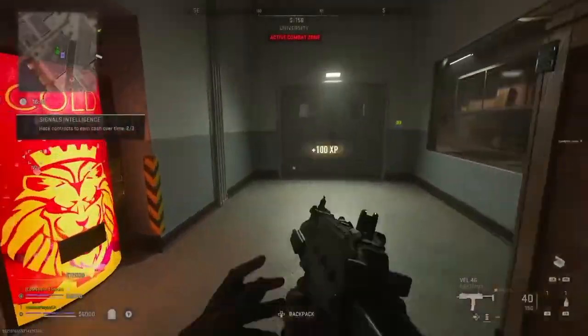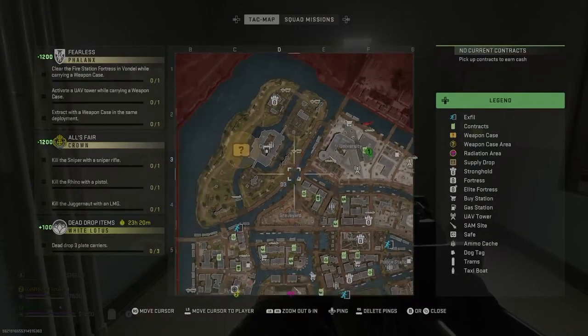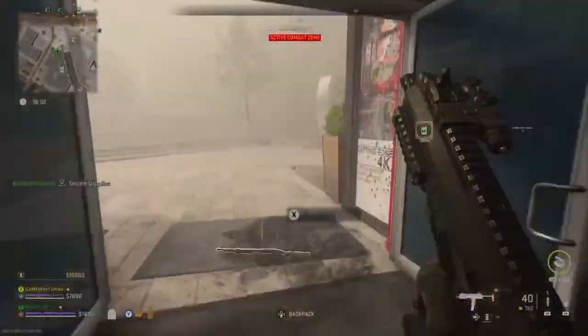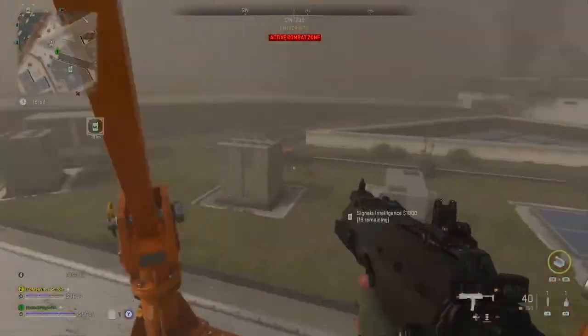That's complete - it took us literally two to three minutes to get those contracts done with three minutes left to spare to do one more contract. Very easy guide. We already got three contracts out of the four - I'm going to go ahead and pick up this last contract here. Easy peasy lemon squeezy.